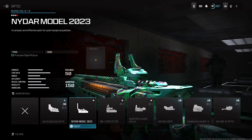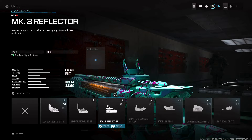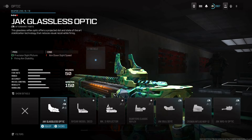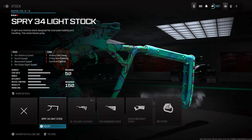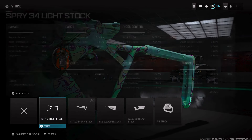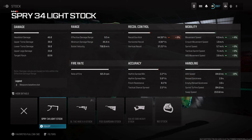For the optic, you don't have to run one, but I love using an optic especially with this weapon. I use the MK3 Reflector. If you want extra recoil control, you could use a Jack Glassless Optic. For the stock, you're gonna want to use a Spry 34 light stock because this is gonna help improve that mobility and handling, and it does not even affect horizontal and vertical recoil.